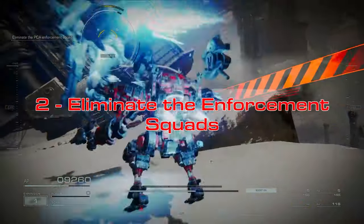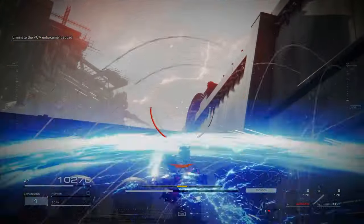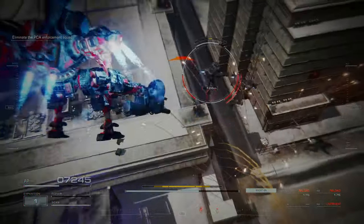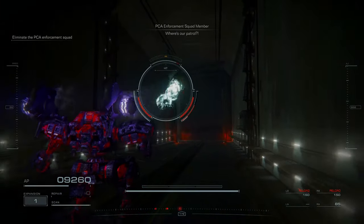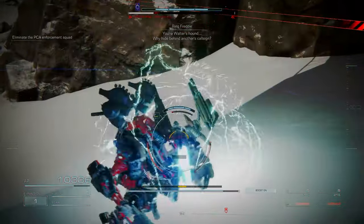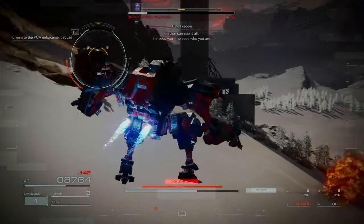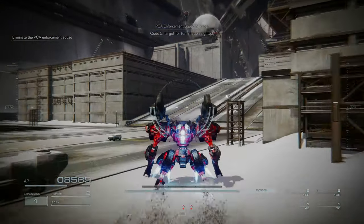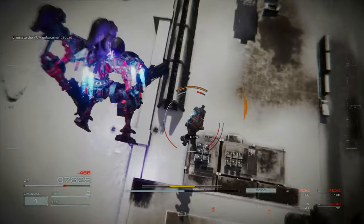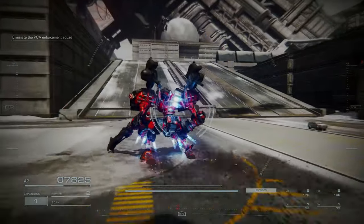At number 2 we have Eliminate the Enforcement Squads, a Chapter 3 mission that can be chosen in place of the Cataphract boss fight. This was the mission I chose on my first playthrough, meaning I had to face the PCA Enforcement Squads and the Heavy Cavalry unit at the end of the level. This mission fails on multiple fronts. Firstly it's an incredibly brutal skill check for anyone attempting to complete it 100% on their first try, as there's an optional combat log that involves facing off against AC Candle Ring Ring Freddy to the east of the starting zone. Ring Freddy can take off major chunks of your health when you're new to the mission, so having the right build to take him out quickly is vital. Then before you reach the wall, you're ambushed by two LCs which will absolutely wreck you if you're not prepared.